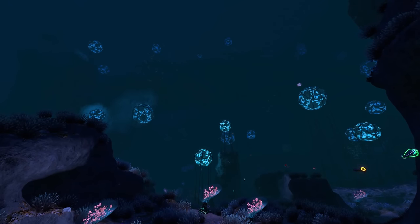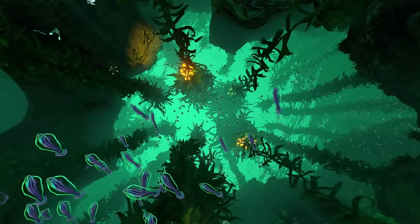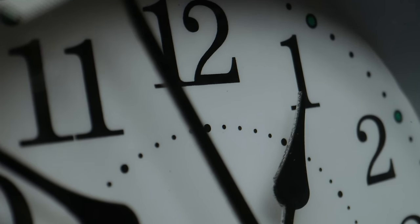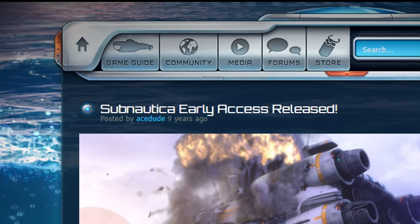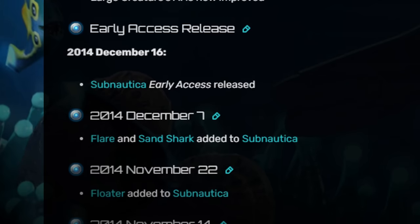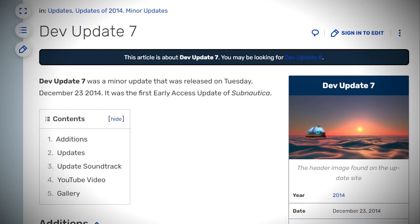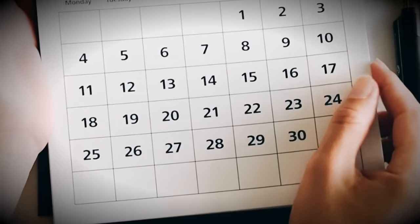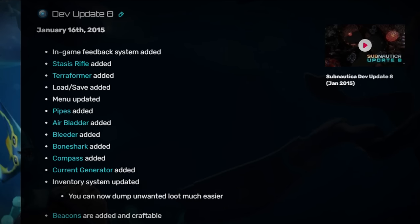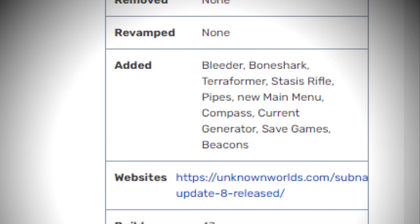So that's what we're doing today. I've covered the earliest access already, and those videos will be linked in the description as well as the eye icon in the top right of this video. But today, we'll be taking a small jump ahead in time. December 16, 2014 — the game comes out in earliest access and people begin playing it. Many updates are already in the pipeline, and so only a week later, dev update 7 drops, adding the graph sphere, storage cubes, and several other fixes and tweaks to creature AI. Today, we'll be jumping a little under a month ahead from this point, to January 16, 2015, for dev update 8, that should bring several interesting elements such as bleeders, bone sharks, the terraformer, and a current generator. We'd better go check it out.